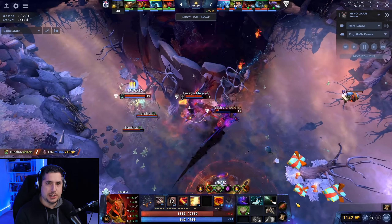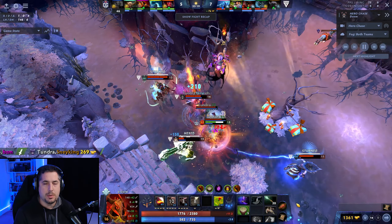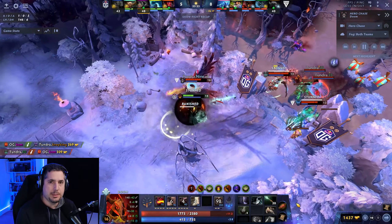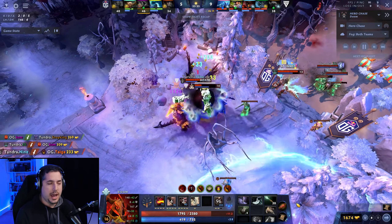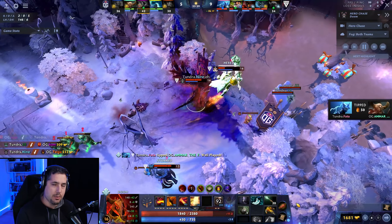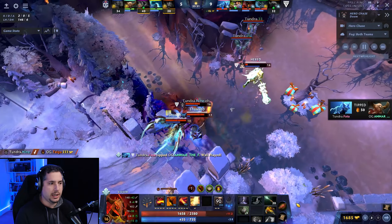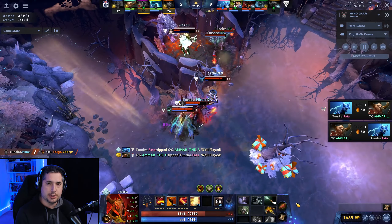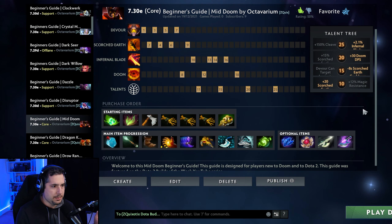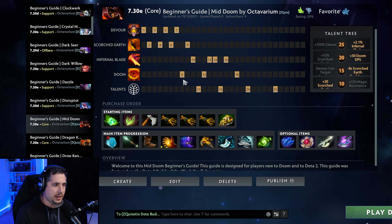I love the DPC pro season because with it comes mid Doom. While Doom is traditionally played as an offlane position 3, pros tend to be playing him as a mid. What's amazing about this is that once you take his Devour and start building a net worth advantage, at about level 8 you'll start rotating into other lanes with your Doom and securing kills on major enemy targets. The build is unique in that it is different from the offlane Doom.